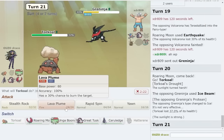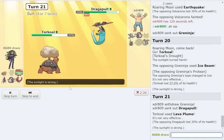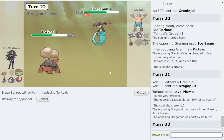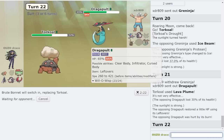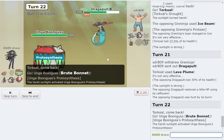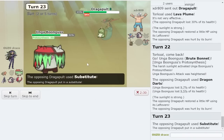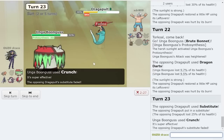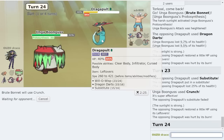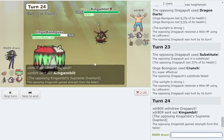I'll lava plume here on Dragapult - get some beautiful damage off, so I can kill that thing with a sneak soon. Hex or wisp? I'm bringing out the Brute, going hard into it. I'll take Draco, I'll take hex - I got my attack raise. There's the Dragon Darts that did absolutely nothing. They're trying to sub - it doesn't matter, I'm just gonna go for crunch because I don't want to miss. I want Dragapult dead.